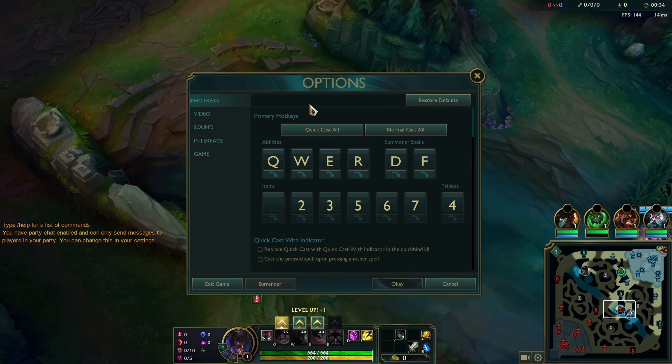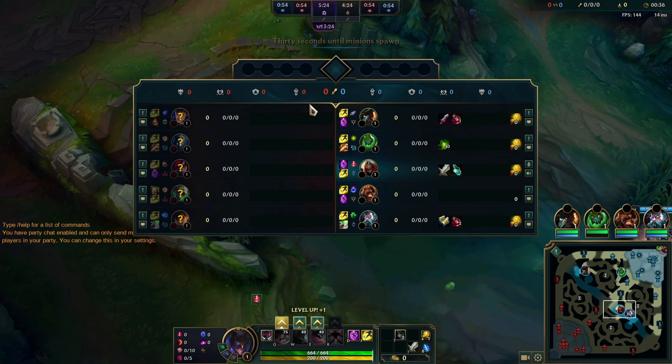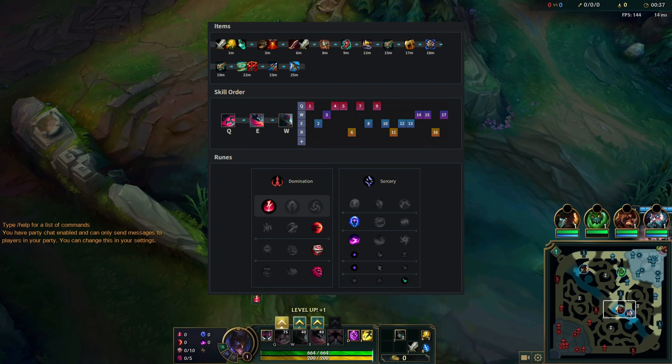Hey guys, this game is against Katarina. I take Electrocute again because they're pretty squishy — they got Katarina, Milio, Twitch, Kindred — these kind of squishy champs. So yeah, we're going full damage as per usual. Let's see how it goes.